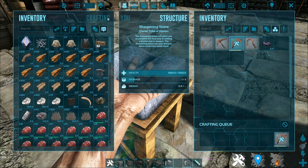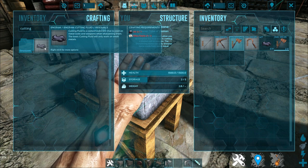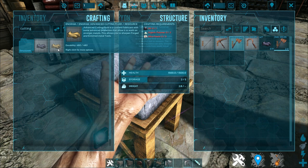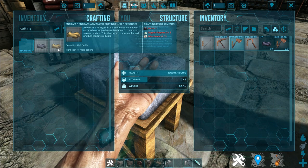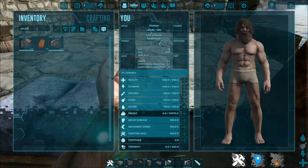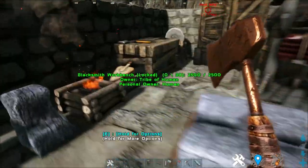How do you get cutting fluid? Cutting fluid is craftable with some oil and silica pearl. The advanced version is used to sharpen more advanced items — for example, the forged metal tools and the enriched metal tools — and requires oil, silica pearl, and organic polymer. Now that you have your weak metal tool, you can finally start using it as a tool should be used: either cutting down stone or cutting down trees.